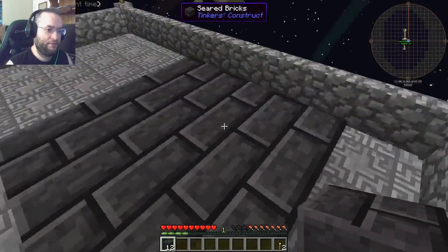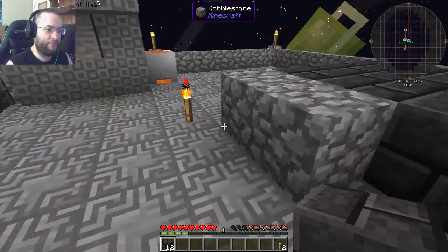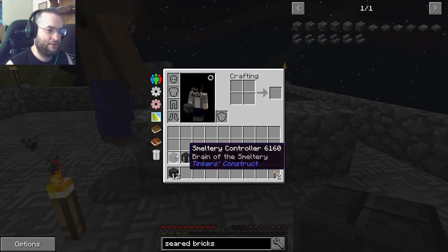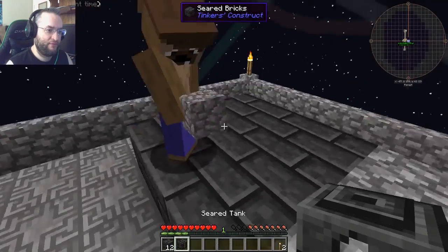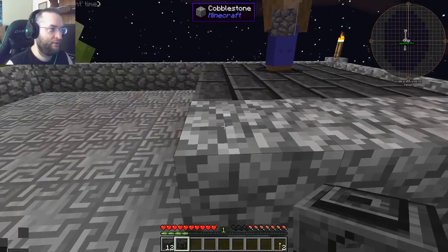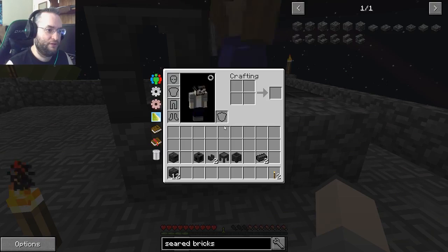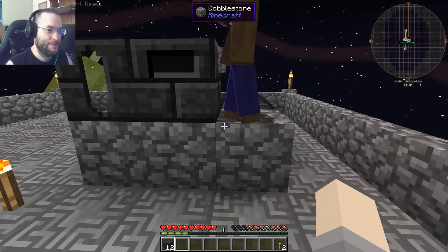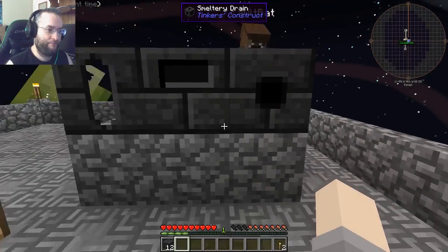Now, the reason it's a space away is because we need to have... on top of these... Alright, I want you to put the seared tank right here. Alright. Seared tank right on top of this cobblestone that you're standing on, in the corner. Make sure I got the right one - it's the seared tank right there. Okay. I want you to put the smeltery controller right here where I'm standing. Smeltery controller in the middle. That's right. And then the drain over here. Drain right here. That's right.